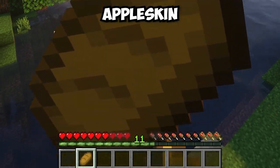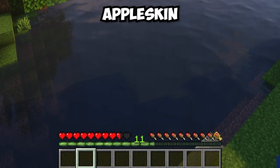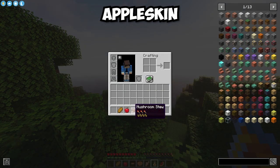The Appleskin mod adds a visualization of saturation and exhaustion to the HUD. Appleskin also adds food value information to tooltips for each food item.